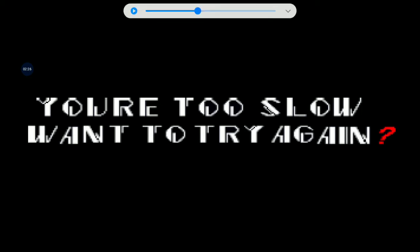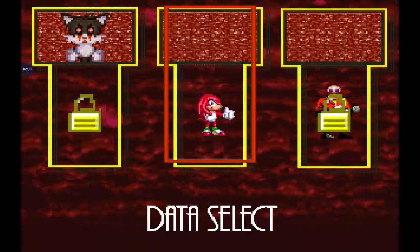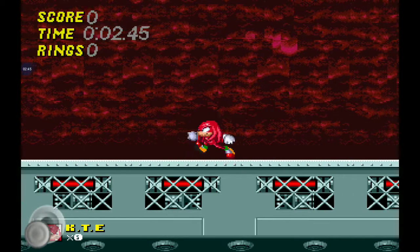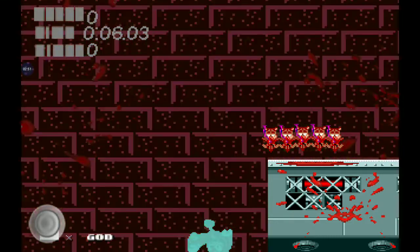'You're too slow — want to try again?' Tails has now been .exe-fied. Now we try NUX. I think there's a little easter egg in NUX's story — basically in the back of the map.